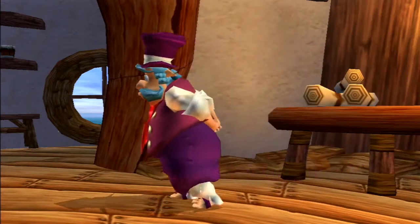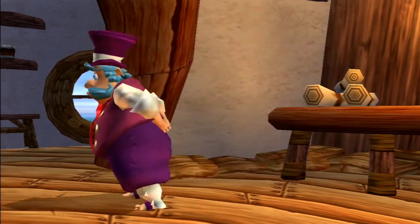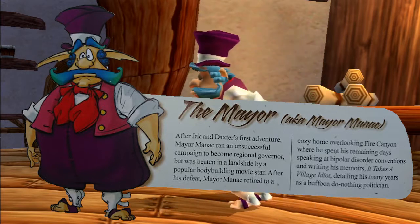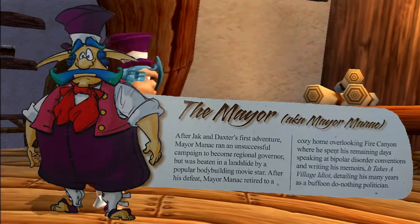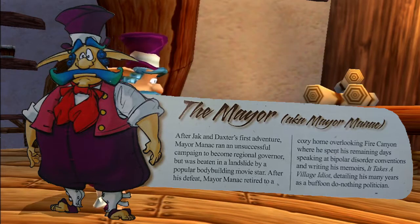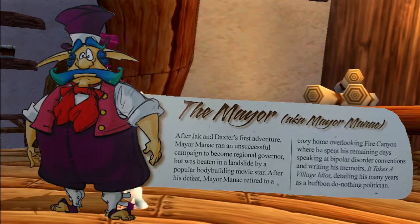The official Jak and Daxter guide has a section of interviews with Naughty Dog and a 'where are they now' section. This refers to the mayor as Mayor Manic. After Jack and Daxter's first adventure, Mayor Manic ran an unsuccessful campaign to become regional governor but was beaten in a landslide by a popular bodybuilding movie star. After his defeat, Mayor Manic retired to a cozy home overlooking Fire Canyon, where he spent his remaining days speaking at bipolar disorder conventions and writing his memoirs — 'It Takes a Village Idiot' — detailing his many years as a buffoon do-nothing politician.